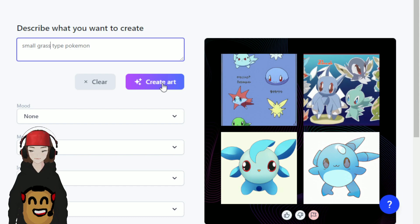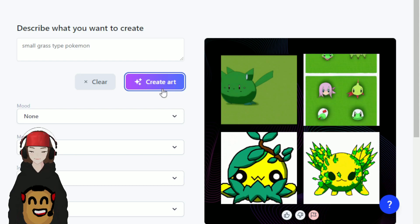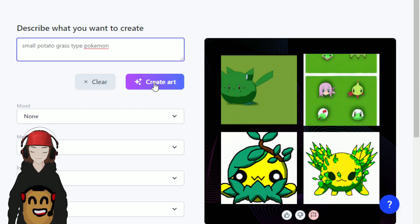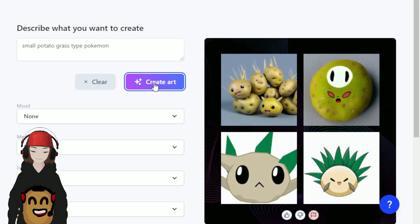Now we're gonna try small grass type Pokémon. We got some things here. This one's not bad — it kind of reminds me of Sunkern with the eyes and the face. But I think I want to reroll. I think we can get something better. Let's try small potato grass type Pokémon. I really want a potato Pokémon — let's see if we can make one.